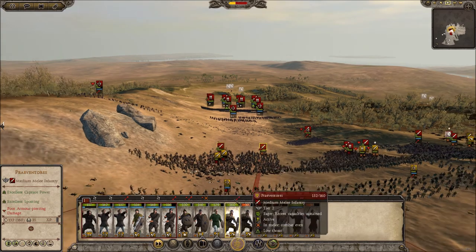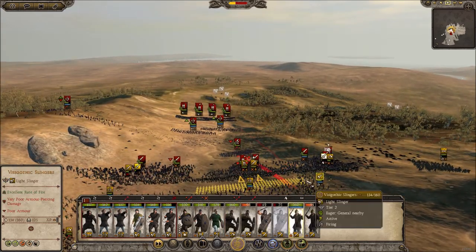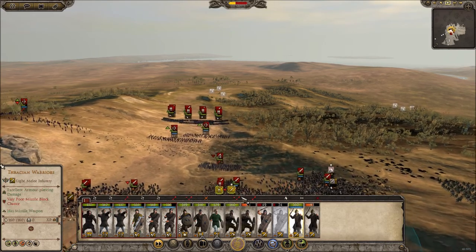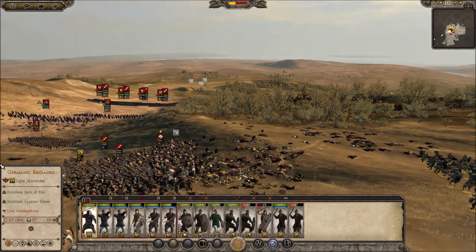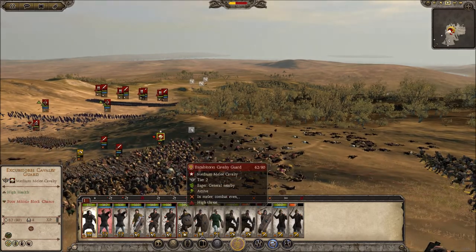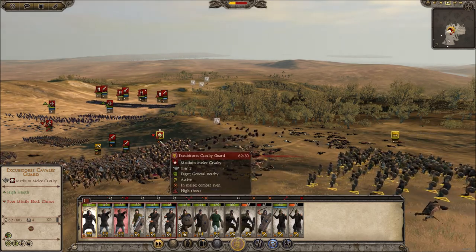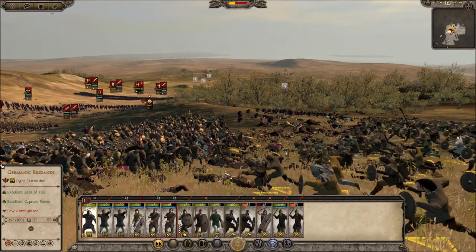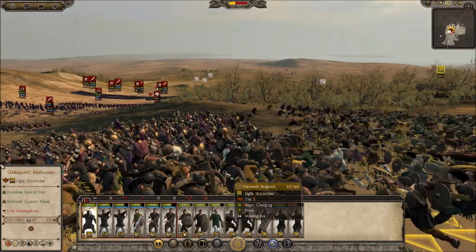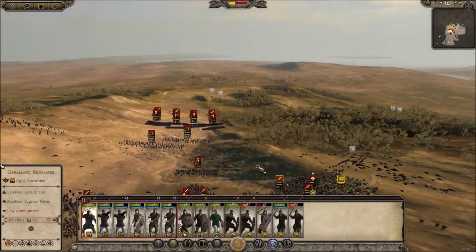Let's send our second inner Gothic warband in. Get our Thracian warriors here and we'll charge them in as well. Out of ammo — charging! Kill this general. We're kind of outflanking them — nice, that's good.